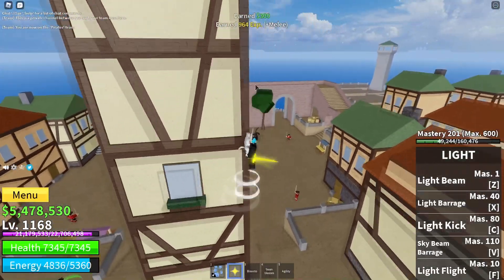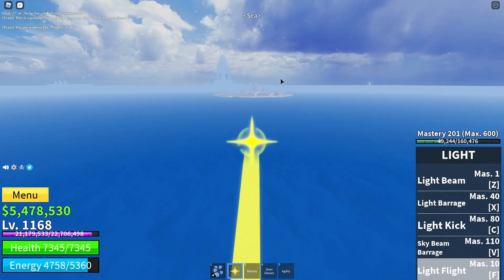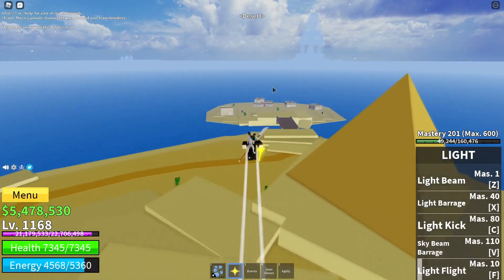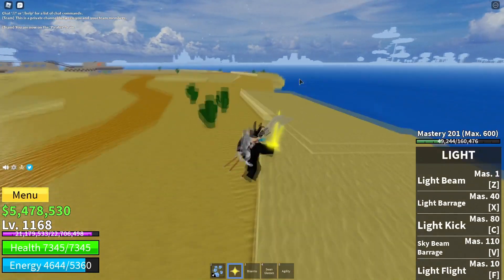After Buggy's Island, you have to go to the Sand Island. This island is pretty solid — you can grind over here and over there as well. It's a really good island for grinding in my opinion.